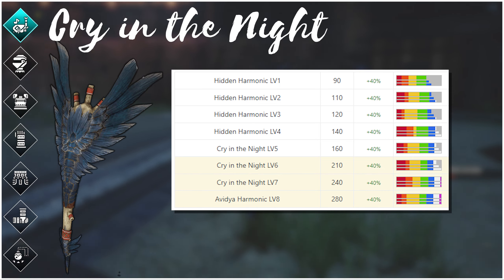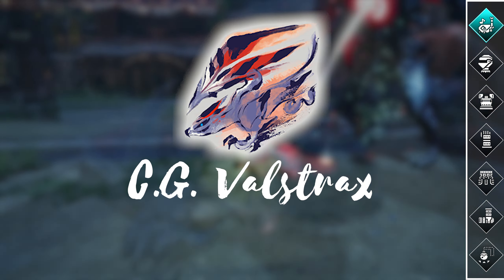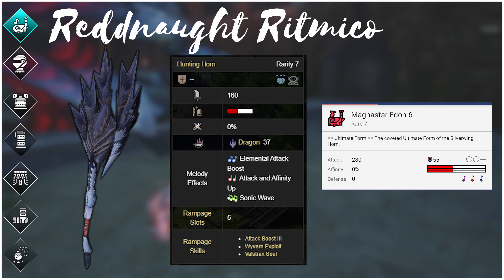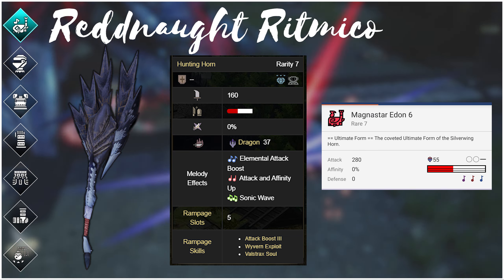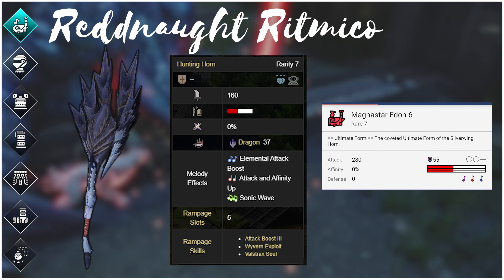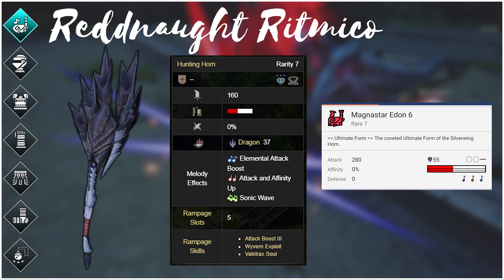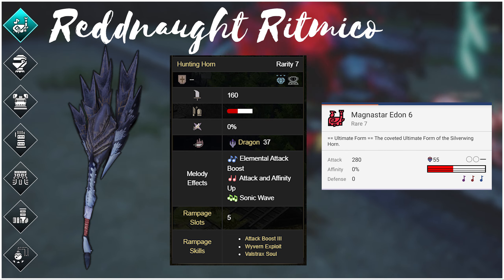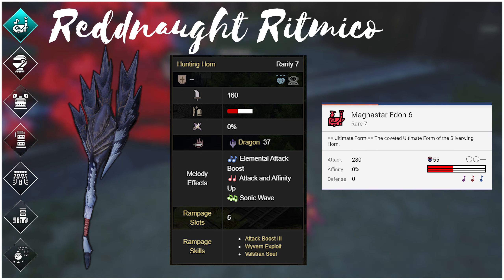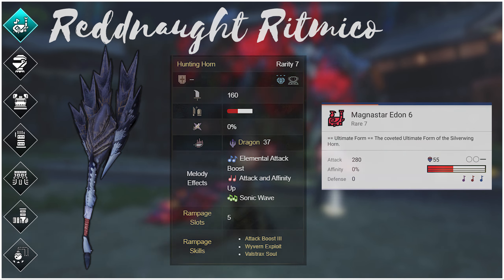It might still be useful in Sunbreak's endgame if we see monsters with terrible blunt hit zones. If Valstrax's weapons work like they did in Generations Ultimate, the Red Knot Ritmico will have comparatively low raw but an endless amount of white sharpness with decent songs. I'm adding this to the list because Master's Touch and Razor Sharp are back in the game — this time as decorations. If the Master Rank meta returns to using Handicraft and Razor Sharp or Master's Touch to hold a sliver of white or purple sharpness, this might be a good off-meta pick with better skills and easier sharpness management.